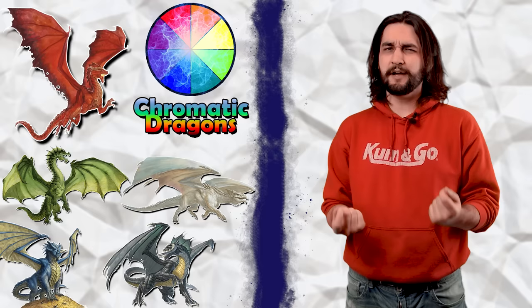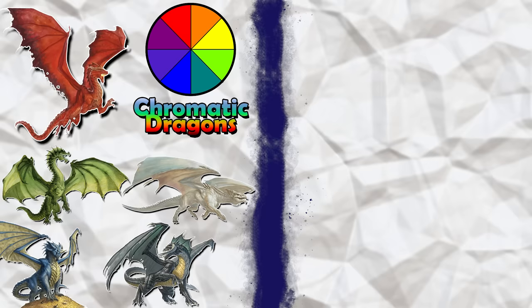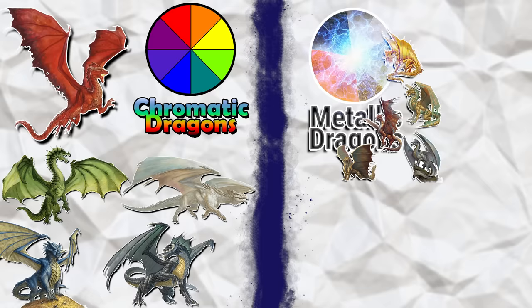Most dragons in D&D you're likely to come across will fall into one of two groups. Chromatic dragons are the ones with colored scales that span the entire RGB spectrum of color — they are evil. Metallic dragons have scales with a metallic sheen that fall on the spectrum of metals such as bronze, copper, or gold — they are typically good aligned. So now that we know 99% of what there is to know about general dragon knowledge in D&D, we can talk about what makes the yellow dragon so special.